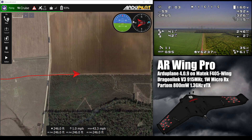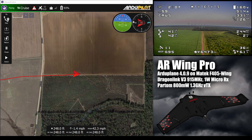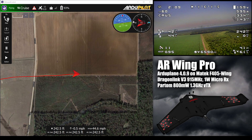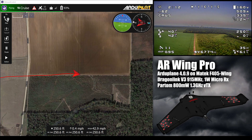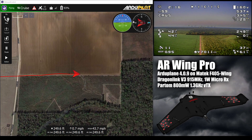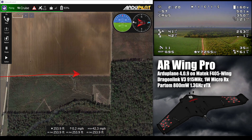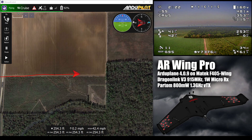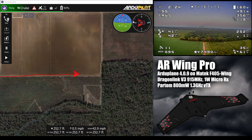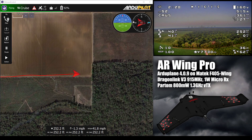A friend of mine who does some development work for ArduPlane tried to help me out with that earlier this evening as I was getting ready to fly. We were able to get the GPS talking to ArduPlane, but it still wouldn't lock — it wouldn't arm, rather. Once I had a good lock, it was failing the pre-arm check, and I'm not 100% sure why.